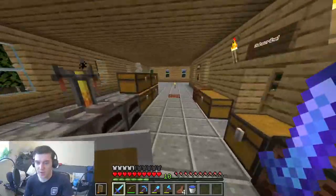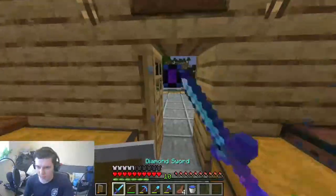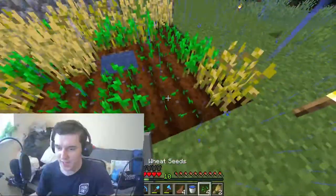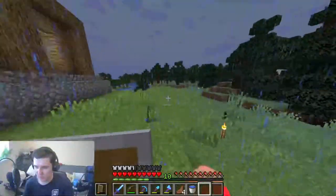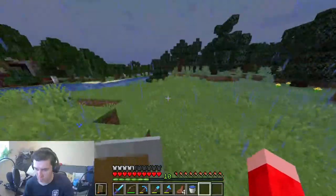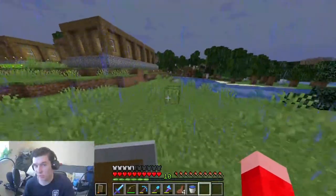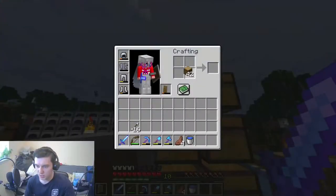That way we can get resources along the lines of iron or maybe mob drops as well. I can't exactly remember how an iron farm is created, but I have an inkling of what we could do. I actually feel like over here is a good place to build them — I can build one here and maybe one over here. I'm not entirely sure if this is where I'll keep them, but this is a good temporary spot. I've got a ton of wood — I'm going to use about half of it for the build.